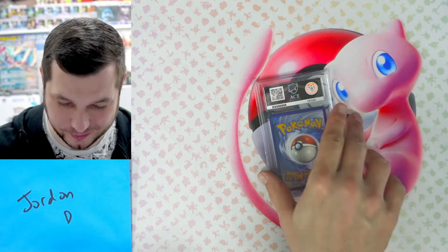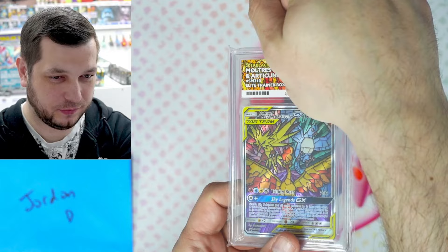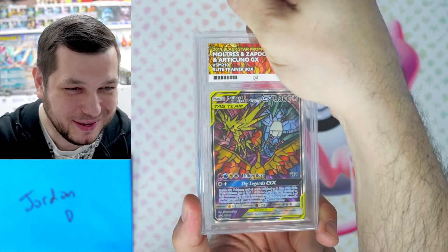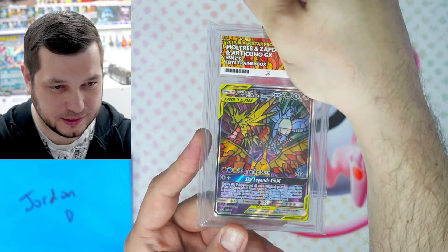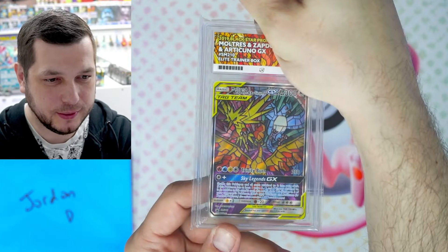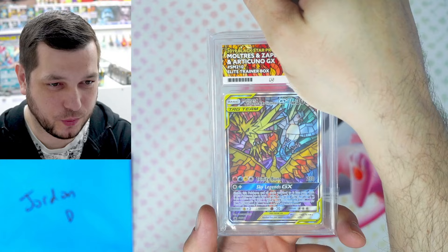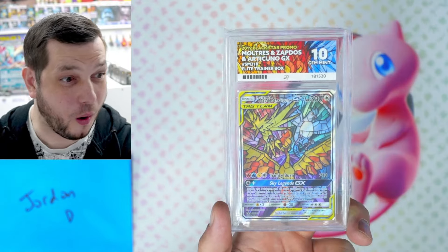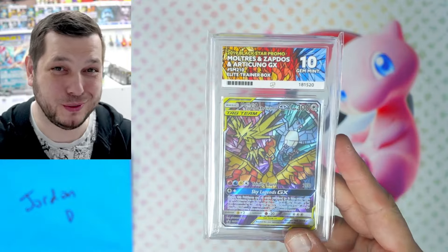Next, we have Jordan D with one card. Good luck to you. It's the spicy birds — this is the promo from Hidden Fates. Really like this card; they nicknamed it the stained glass windows one. Yeah, it's beautiful. Another ten! These tens are coming through. Well done to you, Jordan.